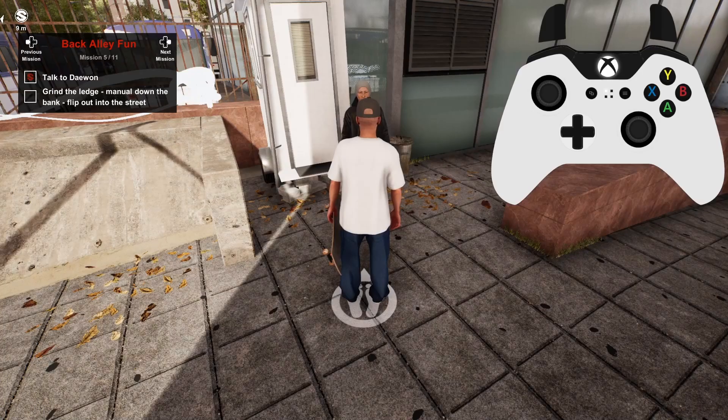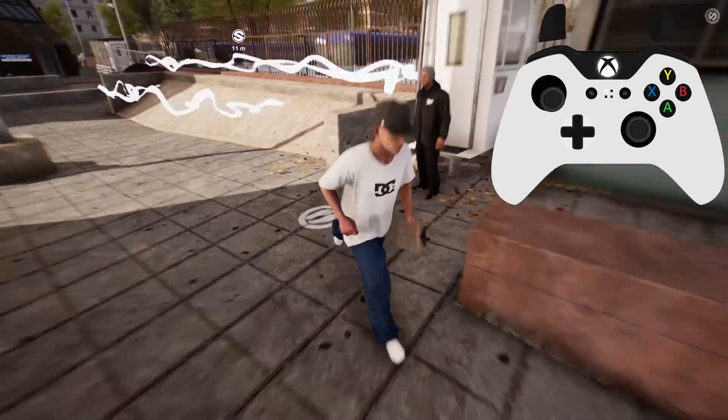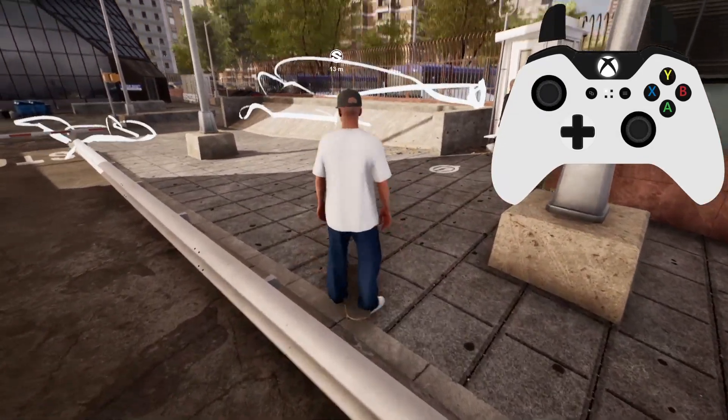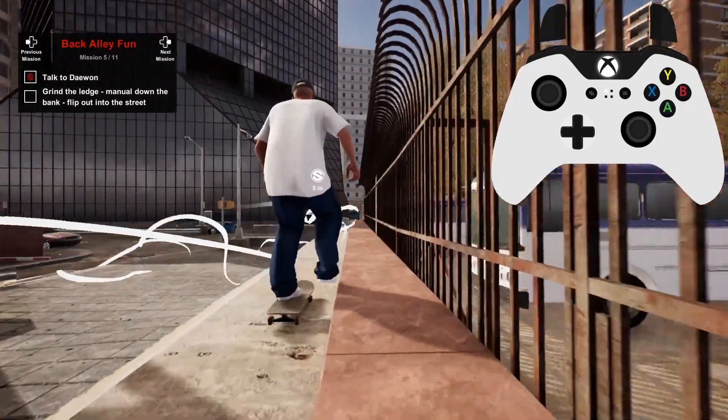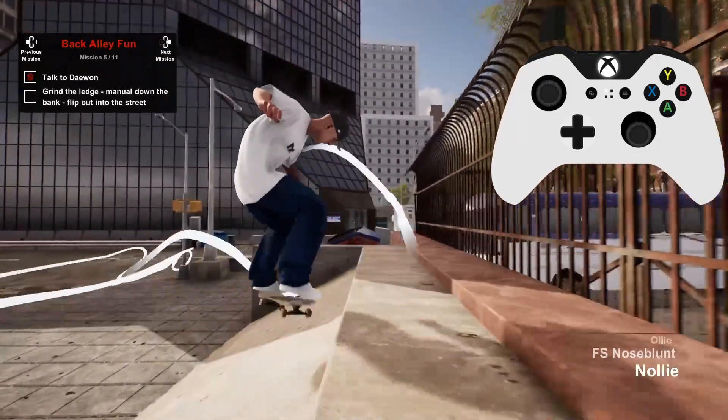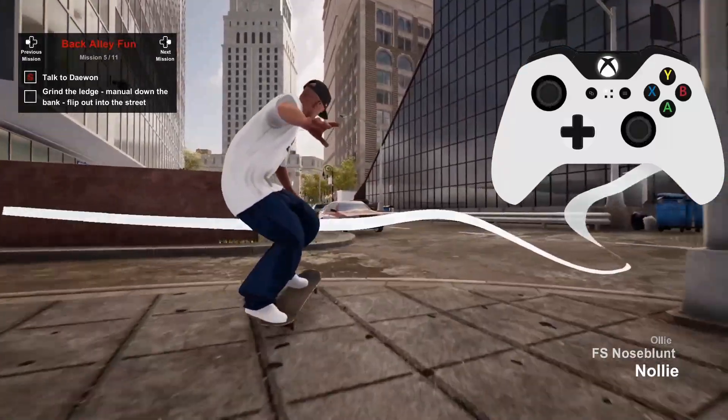This one seems to catch a lot of people out — between the approach up the bank and the quick succession of inputs, it can be a little difficult to get used to. For that reason, before we start, I just want to mention you can actually start the line from on top of the bank, removing the need to ollie at a weird angle.